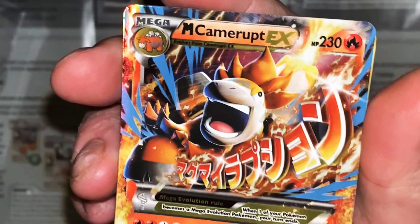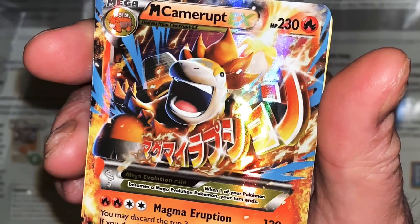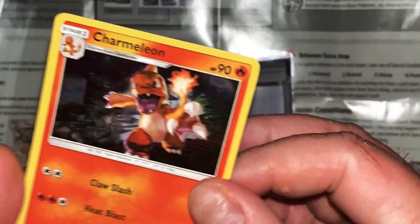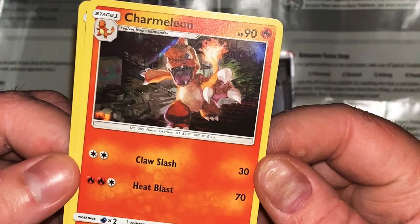See, these are pretty sick. I just went on hating and the first card is actually super awesome for once! Holy schnitzels. Okay, I'm reading it - Magma Eruption: 120 plus, discard the top three cards of each player's deck; 40 more damage for each energy card discarded this way. And this is a promo! Yeah, I just got done hating on this and then I get a super sick card.